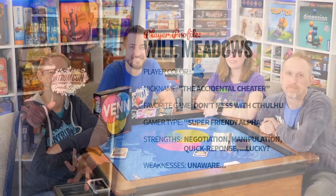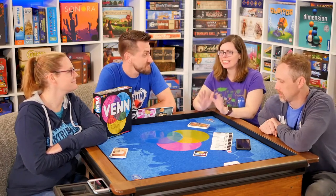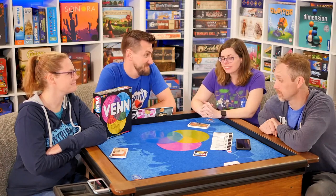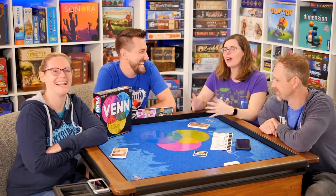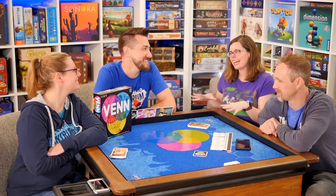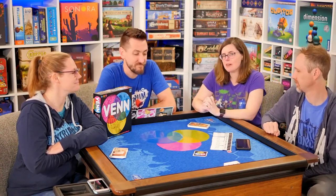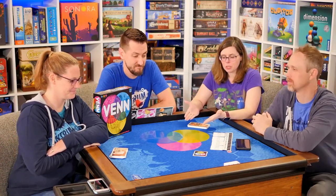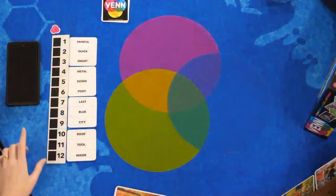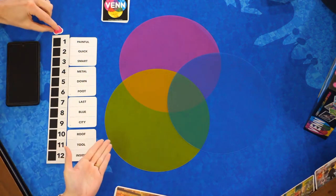Venn is a party game and it can be played two different ways: either competitive with two teams, or cooperative — and that's how we're going to be playing it tonight. We're all working together instead of against each other, which might have been a little chaotic for a video watch. In the cooperative game, we have five rounds to get 12 points. That seems like a lot — it is a lot.